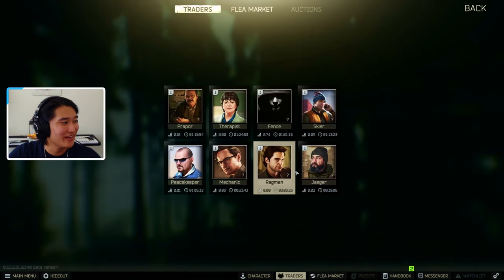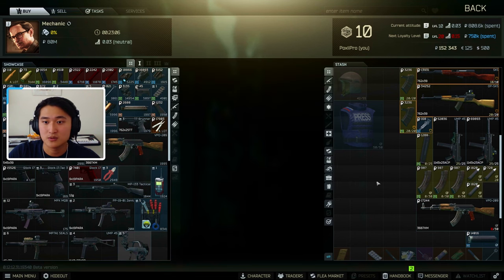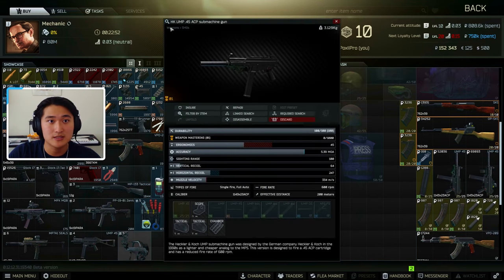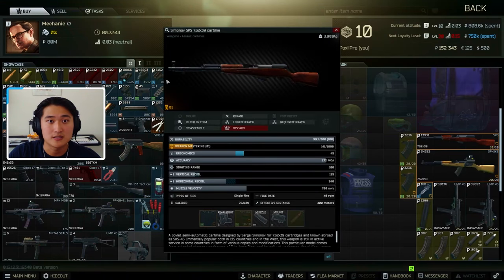Next is the Mechanic. You'll get the best bang for your buck for anything with the ammo type tag, and also guns — excluding shotguns, bolt action rifles, marksman rifles, melee weapons, and throwables, which go to Jaeger instead. Any other gun goes to the Mechanic for the best rubles. For example, this SMG is categorized as weapons SMG, so it goes to the Mechanic. This assault carbine also goes to the Mechanic.